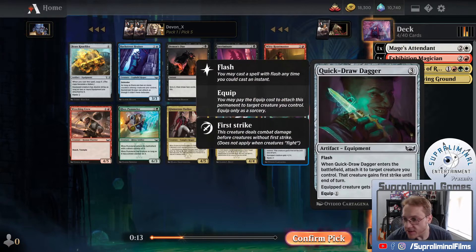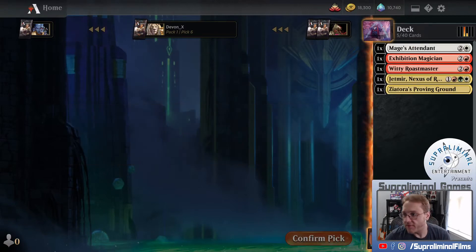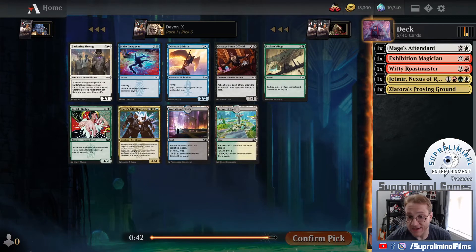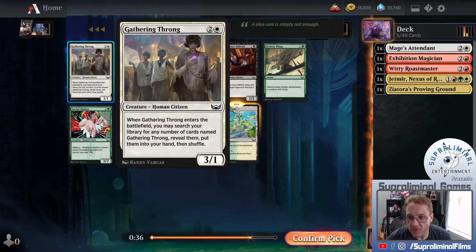Quickdraw Dagger's pretty good. You can do it at instant speed and give a creature first strike when you attach it, so it can kind of be a removal spell. I kind of want to take Witty Roastmaster just because I want to cut red if I can help it. I'd like to cut a color here as much as I can. Green and White Fixing Land - I think that's what we want to take. Gathering Throng is pretty good, especially early.